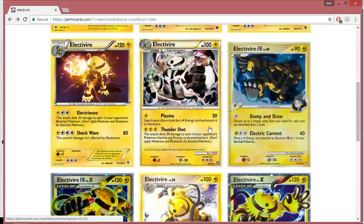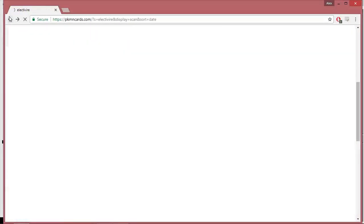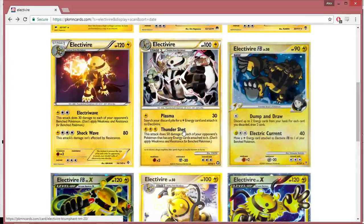What we did settle on was the Electivire from Triumphant. Thundershot being able to spread 50 — spread is a very good effect in U150, and it's becoming much more prominent with counters going up for it. We think this Electivire is the best route. Just a side note: the Electivire from Boundaries Crossed does 30 to each of your opponent's bench Pokemon, but it's a Holo Rare and an EX, so we're not going to play it. We're playing this Electivire, and also the one from Secret Wonders so we can swoop into it to help charge up Thundershot a little bit easier — plus it's the only way we have to one-shot.